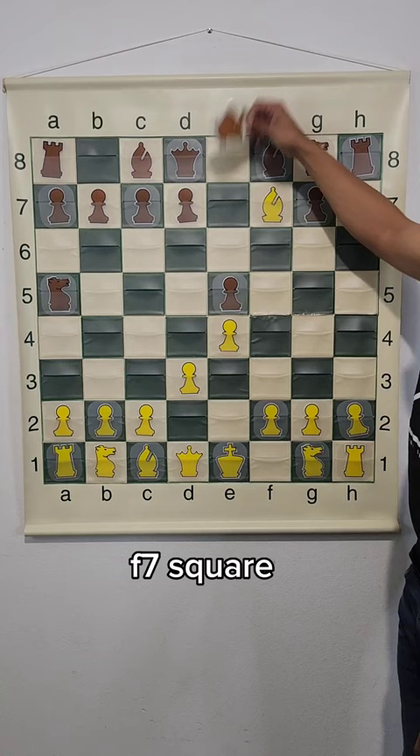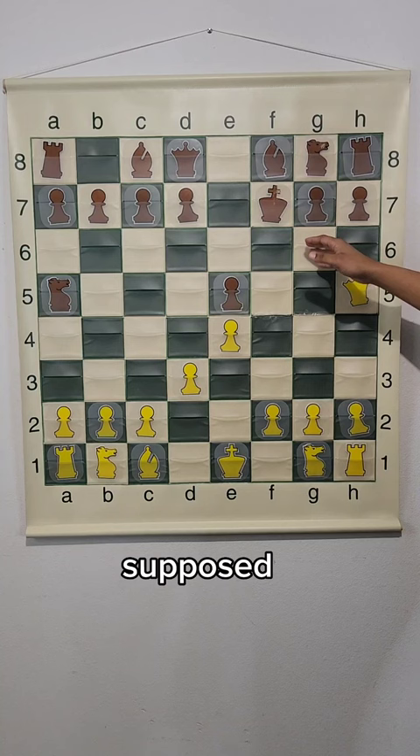If king takes on f7, then queen h5. Now, black was supposed to do g6, but they did the move e6 instead for some reason, which this is losing.